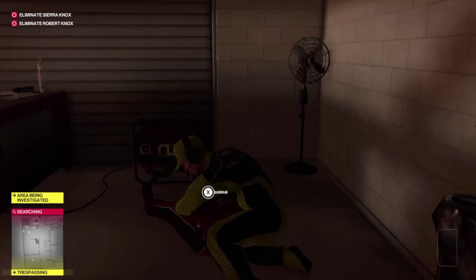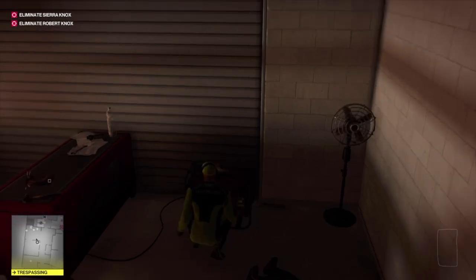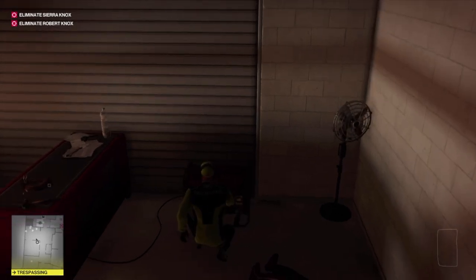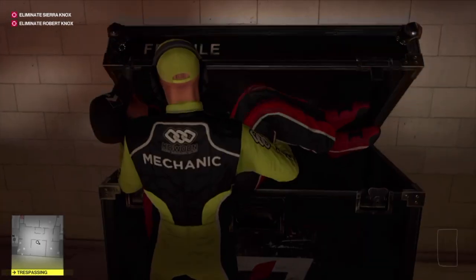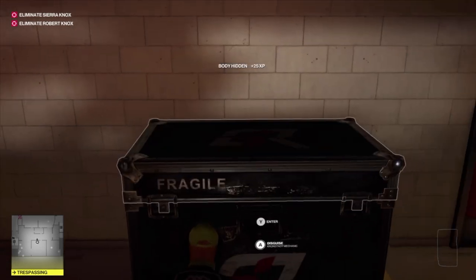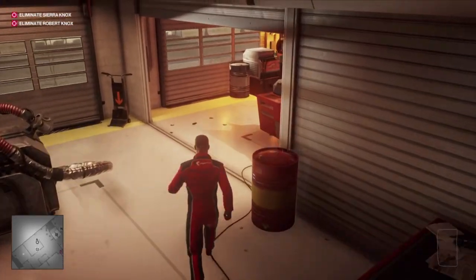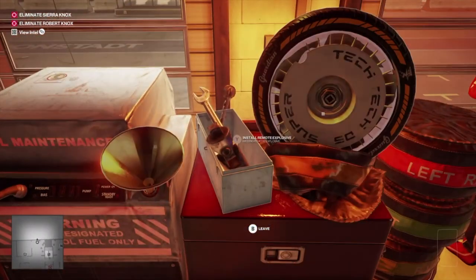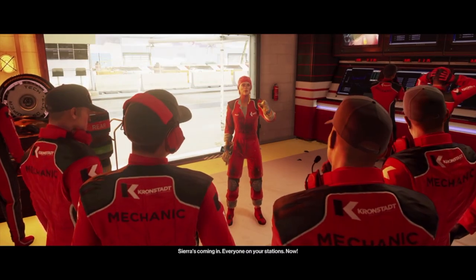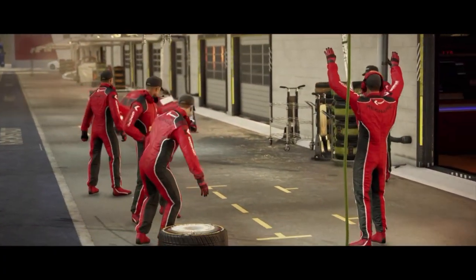The Kromstat mechanic has now come over to investigate and we need to take him out. Luckily there's a crate right behind us — we're going to pop him in that crate and put his uniform on. Then we're heading over to the pit crew area where Sierra comes in for a tire change. Because we've got the sugar, if you choose the far-left option you can put the sugar in her fuel and it screws up her car, so we just let this play out.